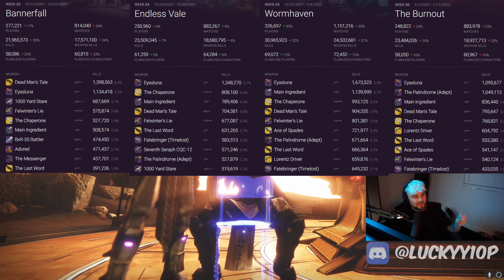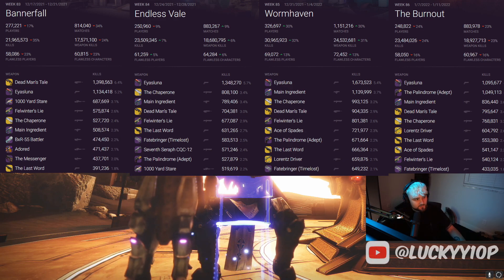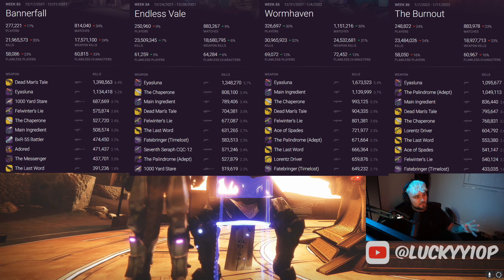Zur's Main Ingredient is so strong it is literally the number three most used weapon — the most powerful energy weapon used in Trials. That's pretty crazy and it lets you know that there is a fusion rifle meta right now. Pellet shotguns have been nerfed so hard that fusion rifles are much more consistent for getting kills, and you're seeing a lot more people use fusions, especially Zur's fusion that he sold a while ago.